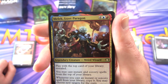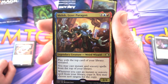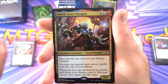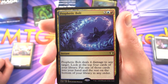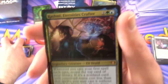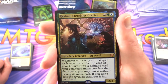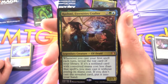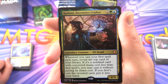Next up we have a legendary creature — Melek, Izzet Paragon, Weird Wizard, 2/4 for six. Play with the top card of your library revealed; you may cast instant and sorcery spells from the top of your library. Whenever you cast an instant or sorcery spell from your library, copy it. Prophetic Bolt — instant for five; deals four damage to any target, look at the top four cards, put one into your hand, rest on the bottom. Remi Eternity Crafter — another mythic from Kaladesh, legendary creature Elf Druid, 2/3 for four. Whenever you cast your first spell each turn, reveal the top card; if it's a non-land card with lower converted mana cost, you may cast it without paying its mana cost.